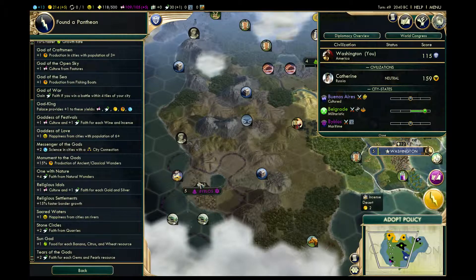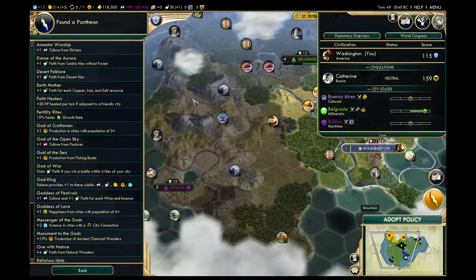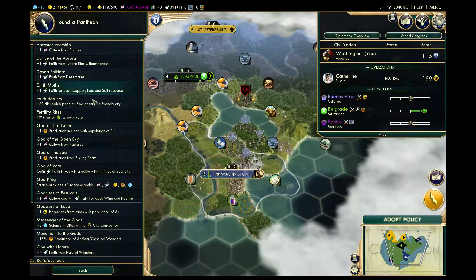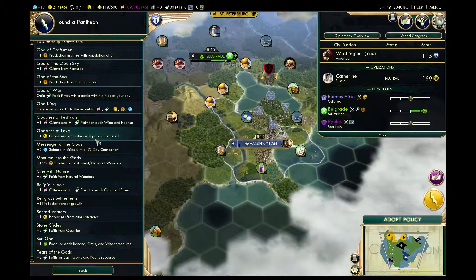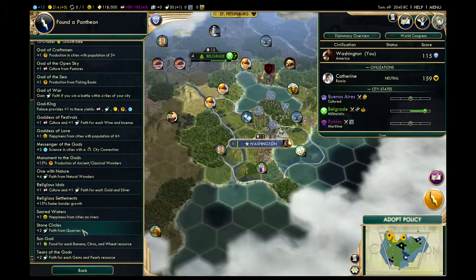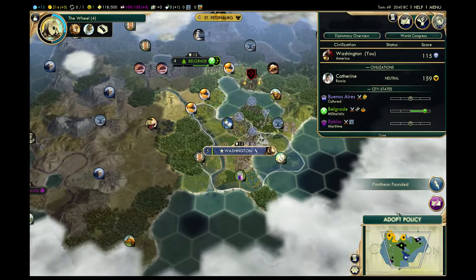Might be best to get desert if I can. Copper, iron, and salt — iron, there's only one per thing though. God of Craftsmen. Let's go with science — I think that would be a good choice. Yep, we'll go with science. Eventually we'll be able to get lots of cities.